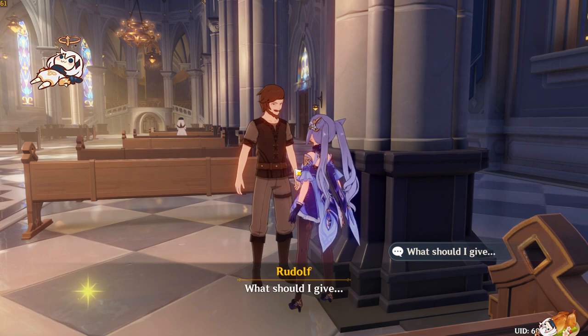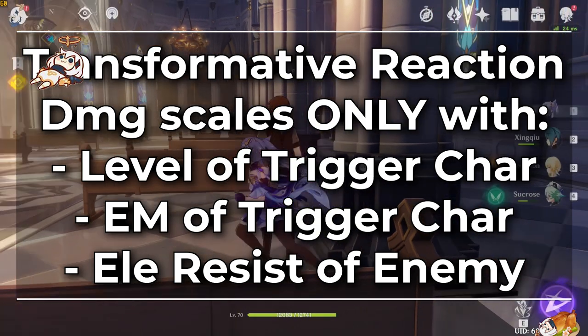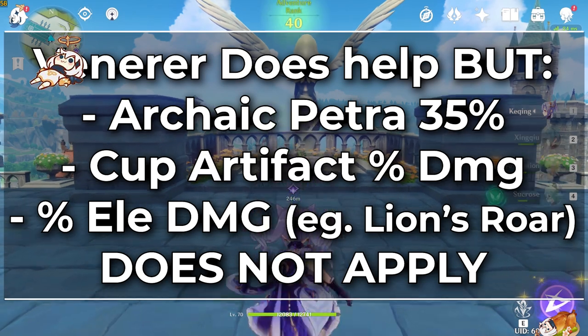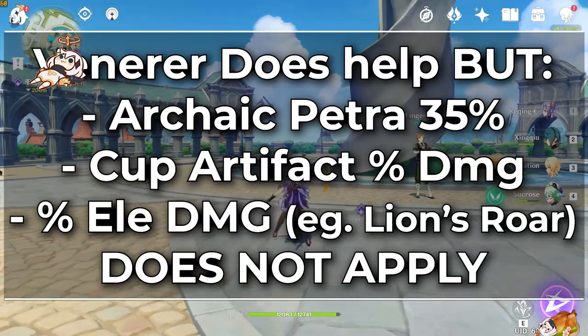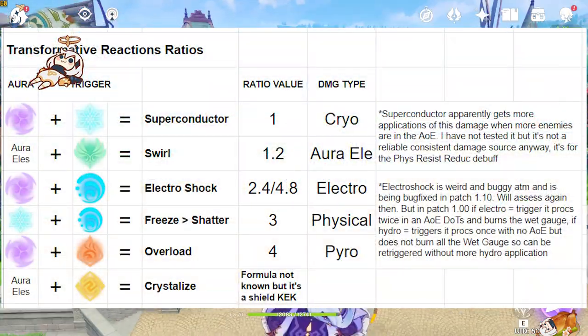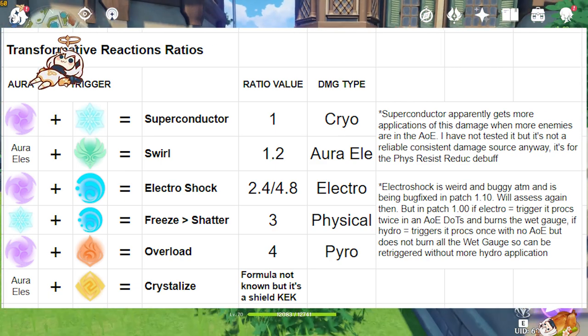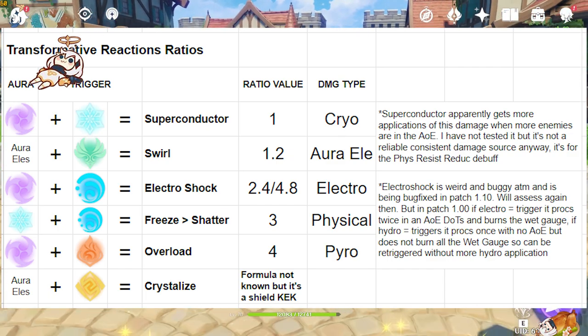So these transformative reactions deal a set amount of damage based on the triggering character's level, elemental mastery, and the elemental resistance of the enemy. An Anemo support with Viridescent Venerer can increase the damage of reactions of the correct element type. The Archaic Petra 35% elemental damage bonus does not apply to transformative reactions, and neither do elemental percent cups or passive bonuses like Lion's Roar. Based on the reaction type, there is a set damage ratio: Superconductor is a one-times multiplier, Swirl is 1.2, Shatter is three times physical damage — which mixes nicely with Superconductor builds — and Overload is four times with a Pyro damage type, making it generally the best burst elemental reaction.